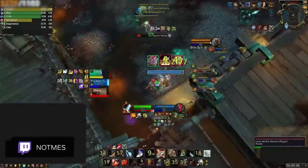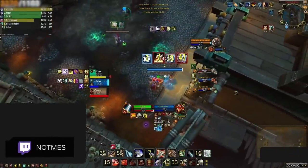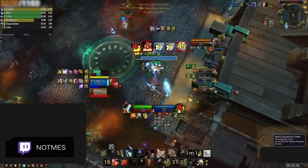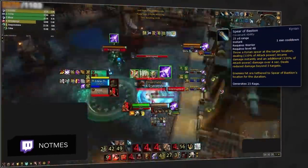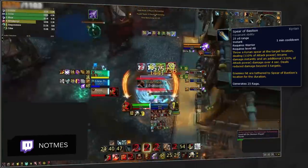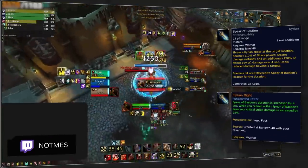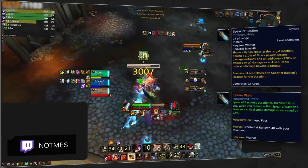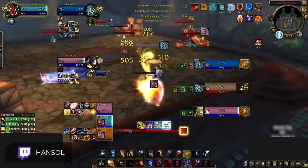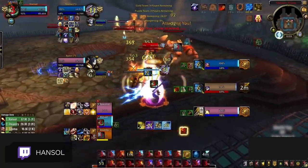Arms warriors are playing Kyrian again and are doing massive damage during their Spear of Bastion. This is entirely due to a new legendary in 9.1 called Legionfell's Might, which increases the spear's duration while giving the warrior increased crit. Although spear can be really frustrating to play against, there are a few different forms of counterplay.